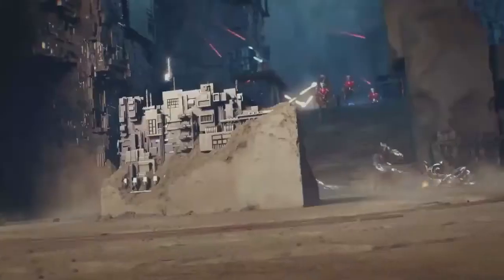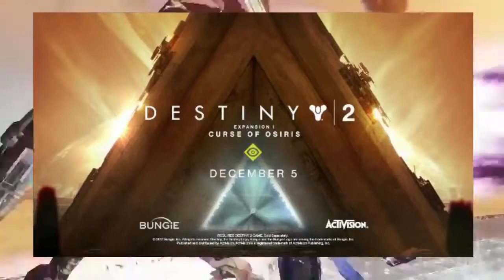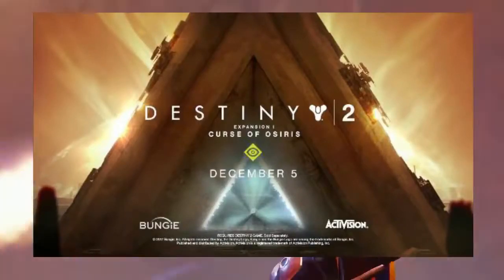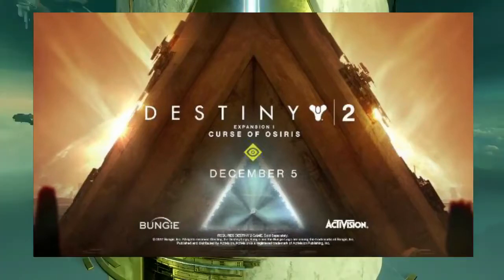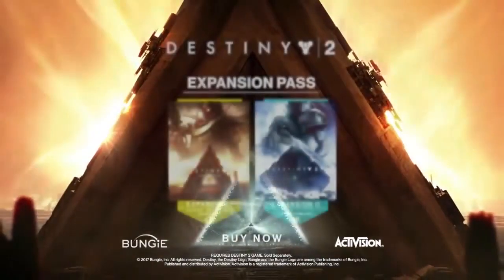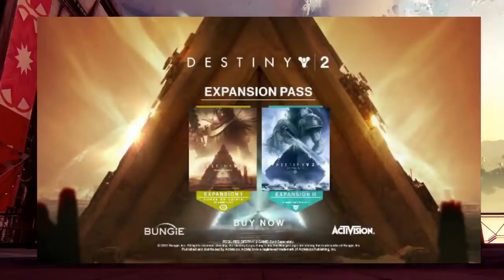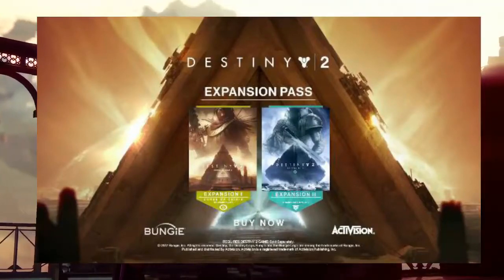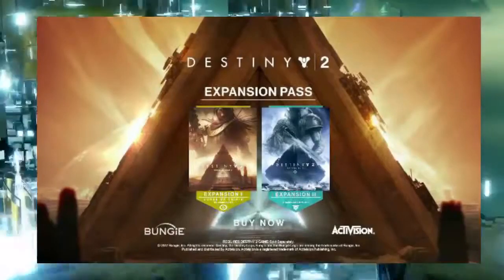The release date feels far away — it's December 5th. I want it sooner; content is getting a bit sparse again. Unless they bring out Season 2 right when November hits, we'll probably be fine for a bit, but I doubt they'll bring it that early. And then of course there's the second expansion coming Spring 2018. In that image we see a SIVA-type thing that was in the Warmind before — I'm not sure I want SIVA right now; I want an actual Warmind expansion. But if it was SIVA it'd be red, and Osiris is always yellow.